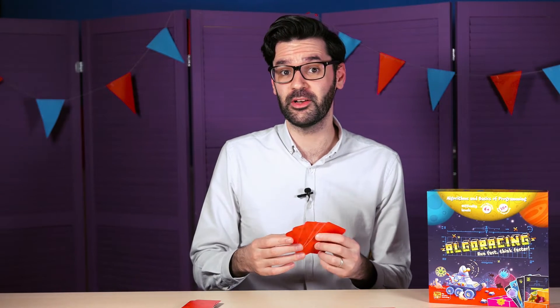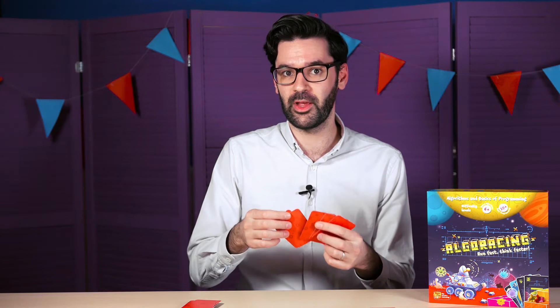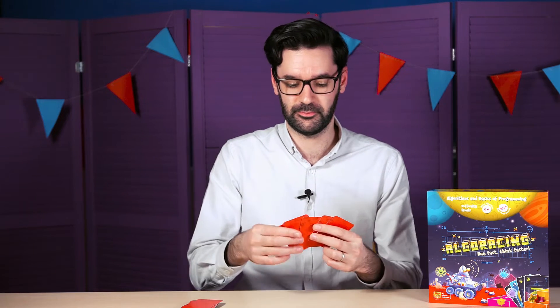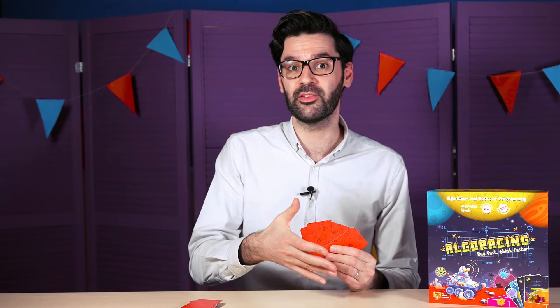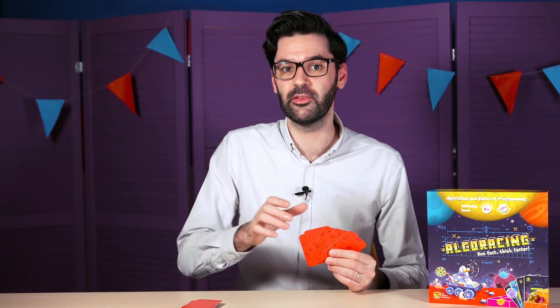The player may forgo his turn by saying 'I pass.' In this case, he can replace any number of cards in his hand by moving them to the discard pile and taking new ones from the deck. If the card deck runs out in the course of the game, the discard pile is reshuffled and turned into the game deck.